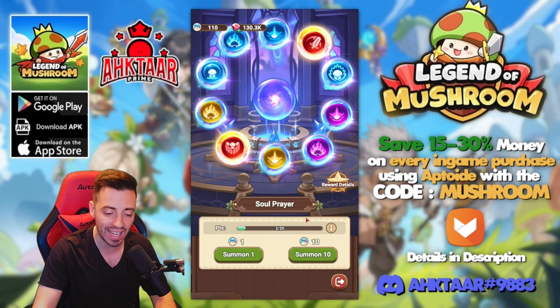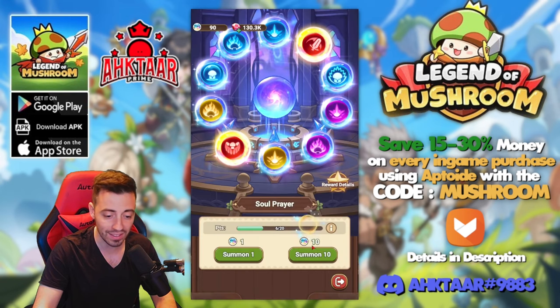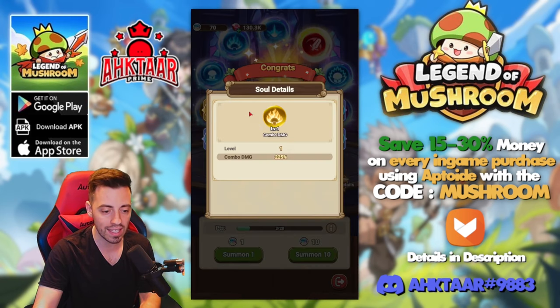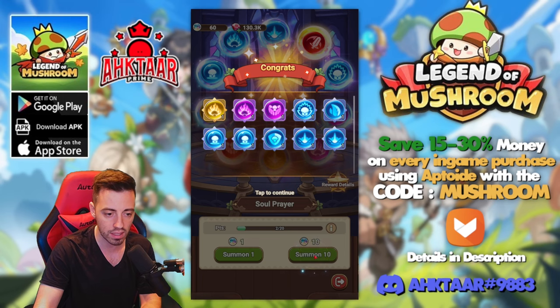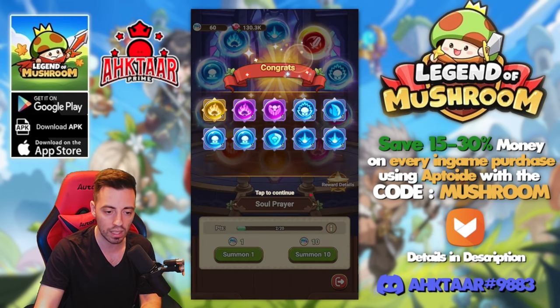140 pulls in and no combo soul yet. Finally — there it is, the one I need! It's an epic one: 225% combo damage. I'm taking that. And I got another combo one plus a purple as well.